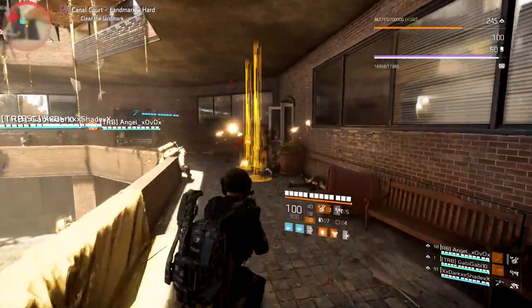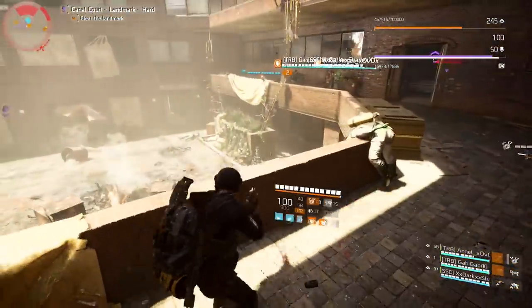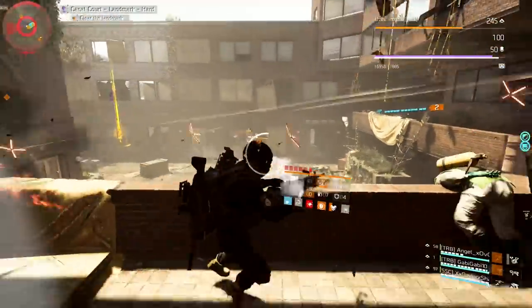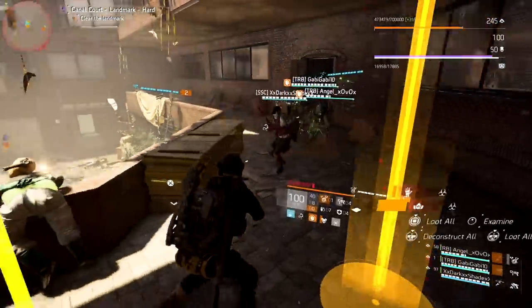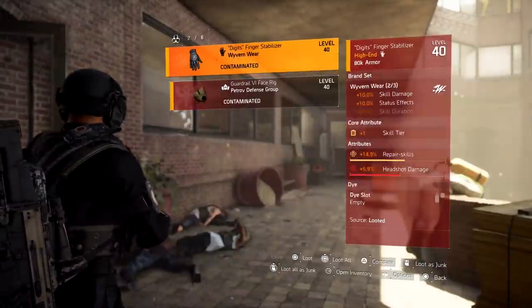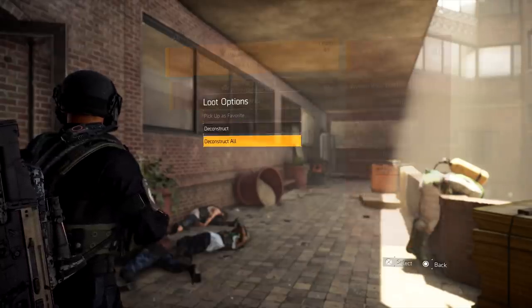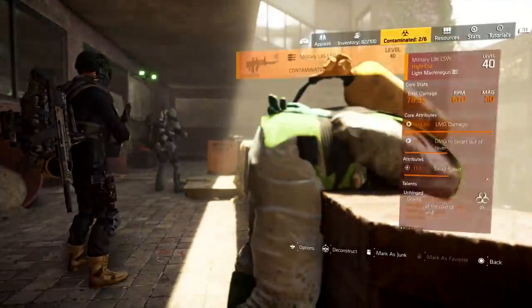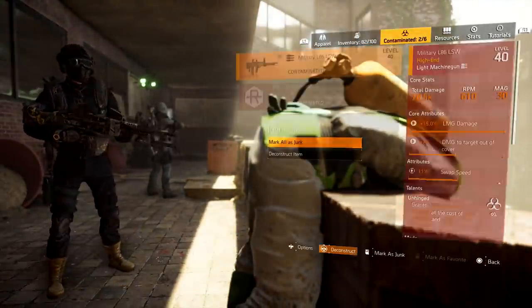You guys should probably invest in farming for that imperial dynasty holster. This drops from the two cleaner boss missions in New York City — that is the 100% way to get it. I have confirmed they have dropped from both missions in New York City, so if you're looking for that holster that is 100% where you can grab it.